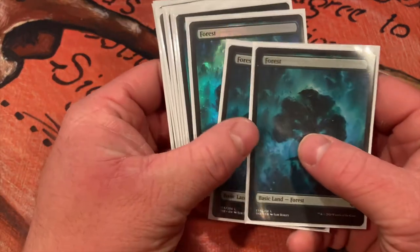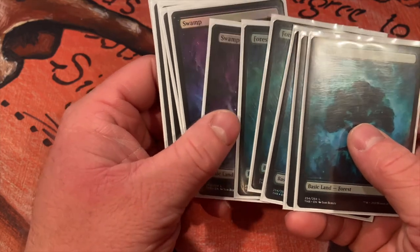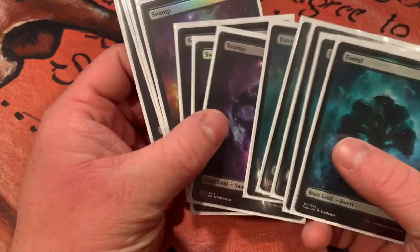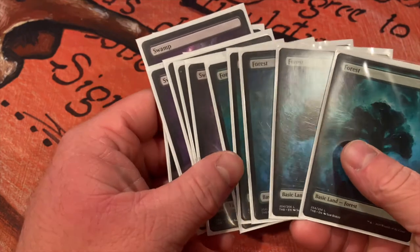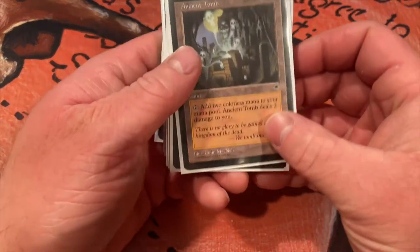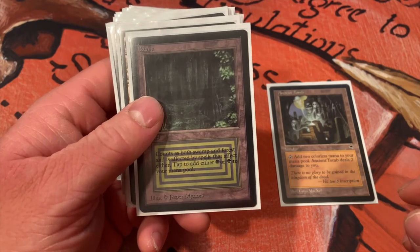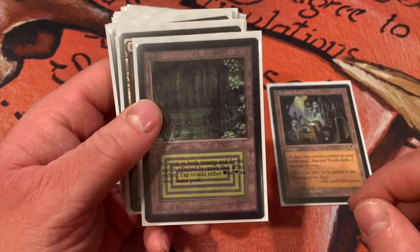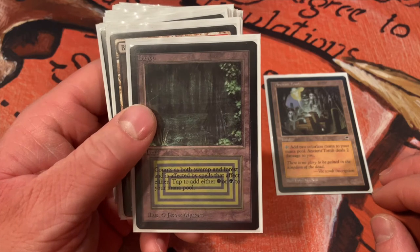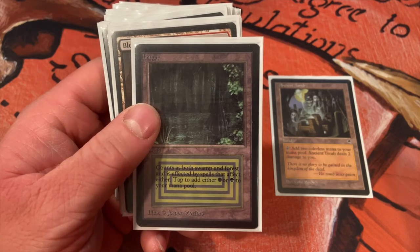Basic lands — only 12, which is pretty light. There are a lot of fetch lands in here and fetch lands generally get basic lands. Of those, only five are forests, leaving us with seven swamps — you do need black mana, it's pretty important, but forests play their part as well. Now for the non-basic lands — this is where you get a lot of your value. Ancient Tomb: you pay life, two mana, two damage — not bad. This is a proxy, not actually a beta card; there are gonna be some proxies in here from mtgblackcore.com — I just try not to play with a lot of my expensive cards.